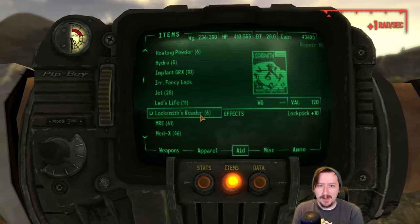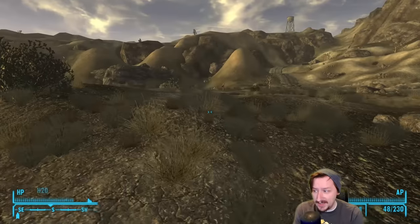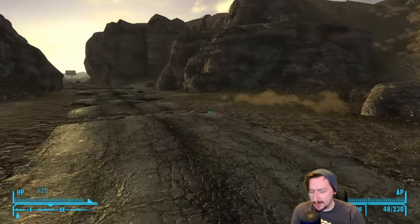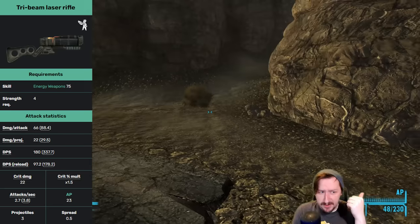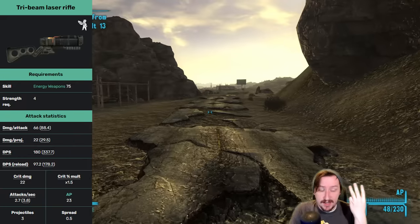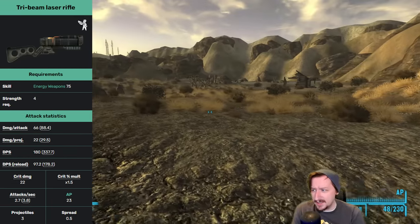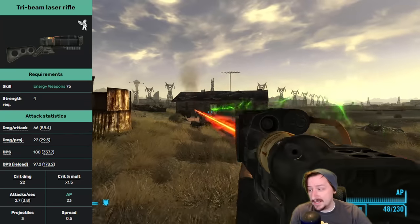Then we have the Tri-Beam Laser Rifle — this is basically a laser shotgun. It fires out three rounds every time you fire it. They are very close together — not like Fallout 3 where lasers could sometimes spread wildly. This is a lot more consistent in New Vegas. It requires 75 energy weapons and 4 strength. It does really high damage per shot, really high damage per second, and has an above-average crit modifier, although low crit damage since the crit is the same as the regular laser rifle. The spread is quite a bit more than the other laser rifles, but it's not that bad. It's still very good at close to medium range, and it does have very low health.